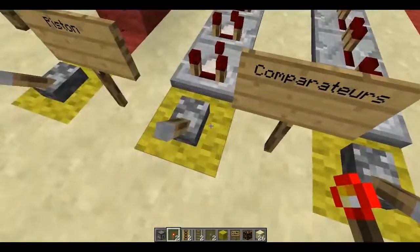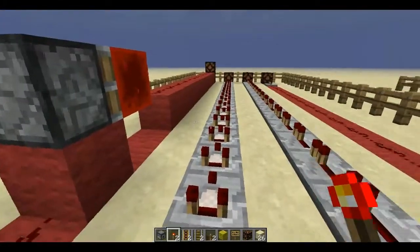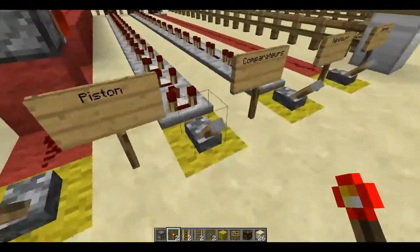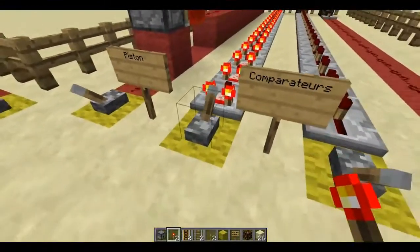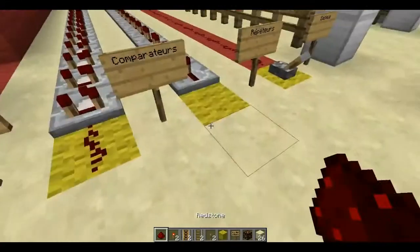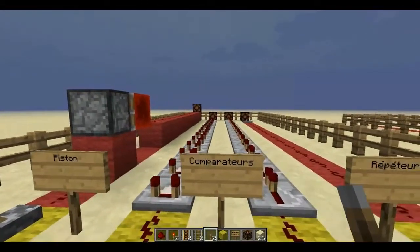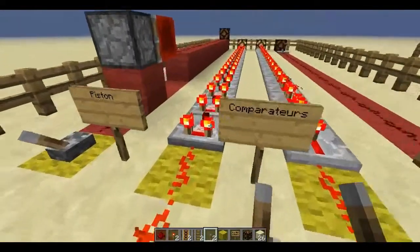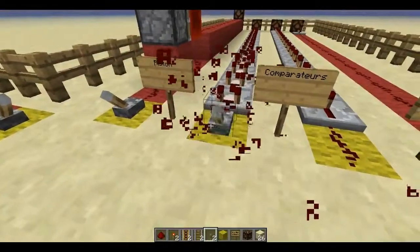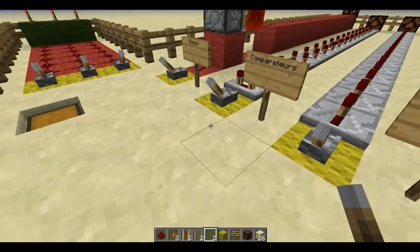Now we have the comparator method. We haven't talked about comparators yet in this tutorial, but we'll see in the next episode that they have many other uses. For now, the comparator serves to move the Redstone signal similarly to repeaters. You can see there is still a delay, but testing both together, the comparator line lights the Redstone lamp faster than the repeaters. Comparators move a bit faster than repeaters. We'll cover comparators in more detail in the next episode, which I believe will be on comparators and hoppers.